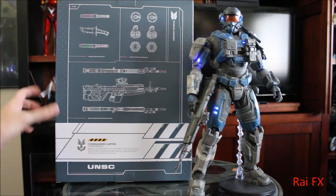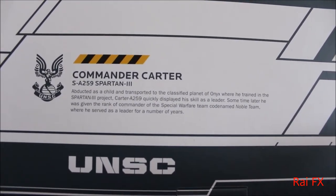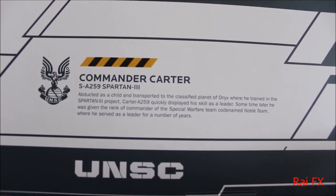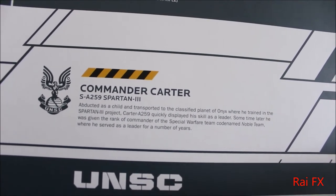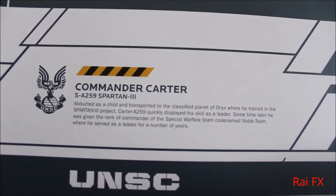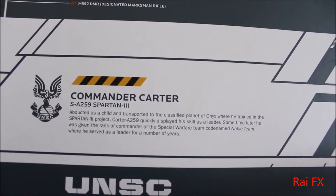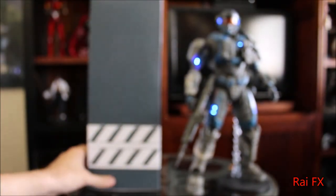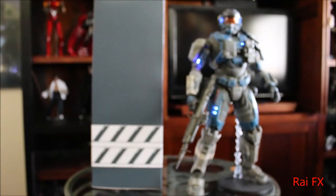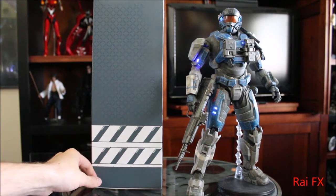And down here is the intro — I'll give you a better look at that. Abducted as a child and transported to the classified planet of Onyx, where he trained in the Spartan III project. Carter A-259 quickly displayed his skills as a leader. Some time later, he was given the rank of commander of the Special Warfare Team, codenamed Noble Team, where he served as a leader for a number of years — until he got everyone almost killed. And killed himself. I hope you know that game already if you're watching this.